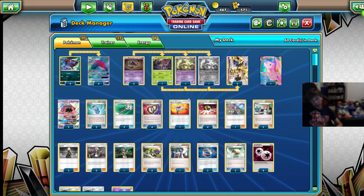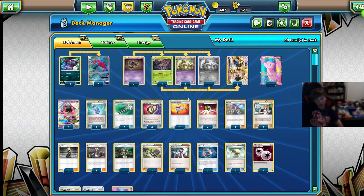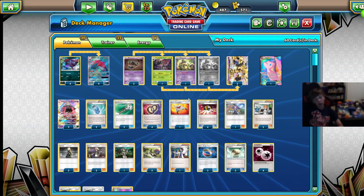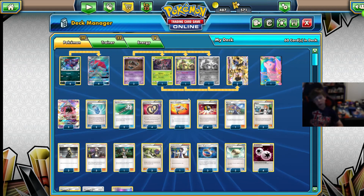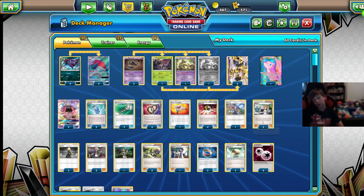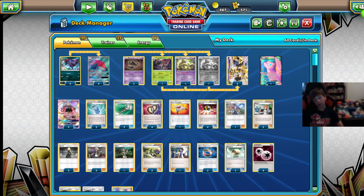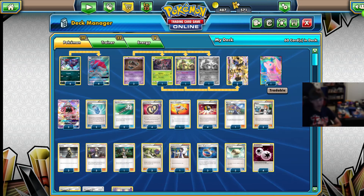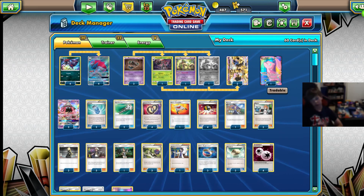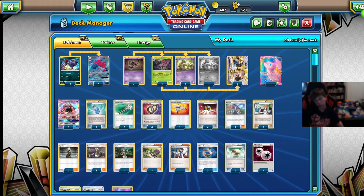4 Ultra Balls is pretty standard in every deck — just helps you get out your Pokemon. 1 Acerola to help get out all the Pokemon that are damaged, and you get it back with Puzzle of Time. 3 Brigette so you're not prizing it — if you prize two of them, then you still have one. And if you don't prize any, then you can just trade them away or Ultra Ball them away.